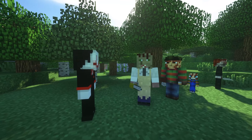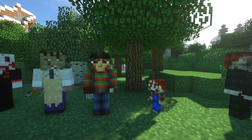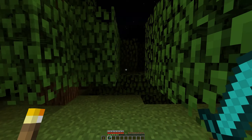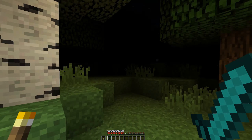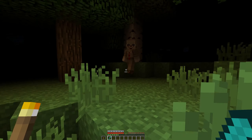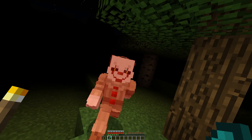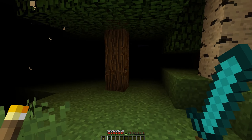Horror Movie Monsters adds some very famous villains from movies you might have seen. These include Jigsaw, Chucky, Pennywise, Annabelle, Frankenstein, and a few more. Some of the sounds are taken straight from the movies, which feel out of place at times. But there's something terrifying about running around in the dark and bumping into Pennywise. As well as enemies, a few new weapons are added, such as Leatherface's chainsaw, Freddy Krueger's glove, and more.